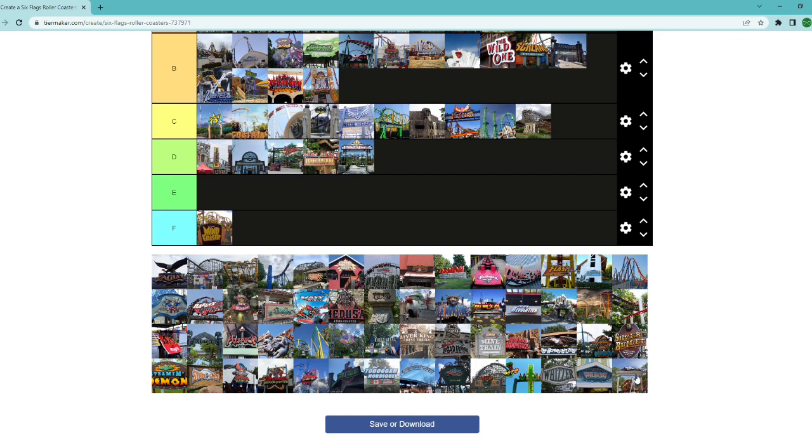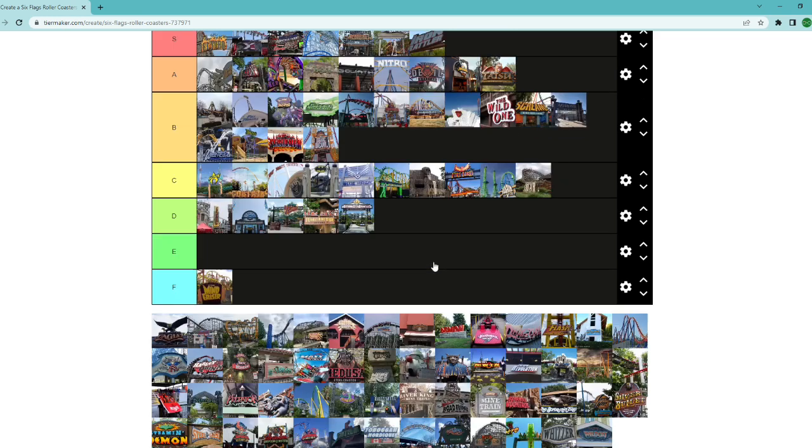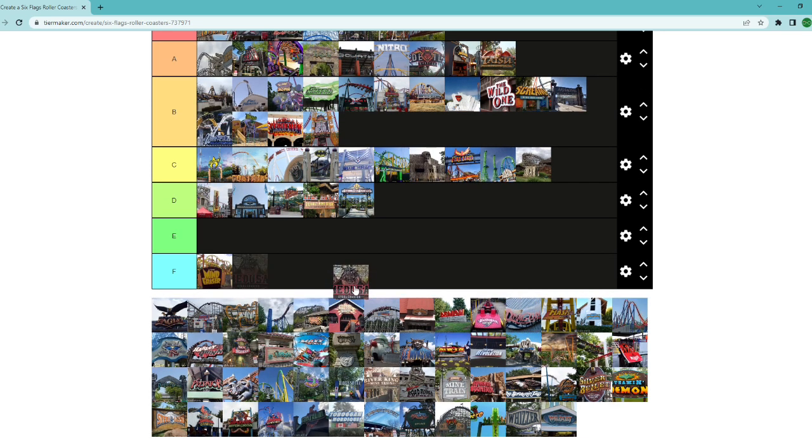Wonder Woman Golden Lasso at Fiesta Texas — the only Raptor I've ridden is Jersey Devil, so I know it's a good ride but nothing too crazy. Wonder Woman is probably S tier — it's really between this and Iron Rattler, and I'll give the edge to Wonder Woman. RMCs can be crazy, but I want something out of control like I305 or X2. Wonder Woman and RailBlazer look completely out of control. It's not the longest ride, but I want to get on one — especially because I don't think they'll make one of these ever again.